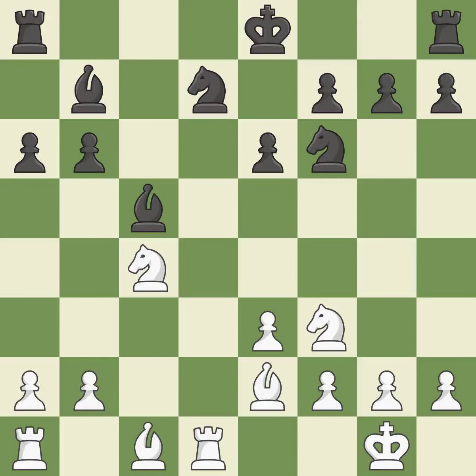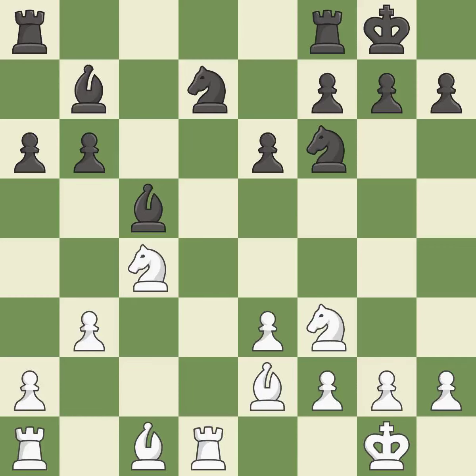This develops a bishop off its starting square, getting it into the action — it is the best move. The rooks are linked by this, making it easier for them to work together in the future. Now that the rooks can see one another, they can defend one another.